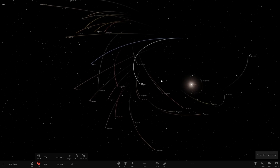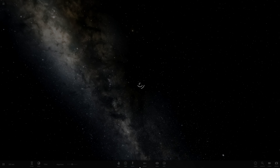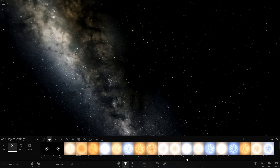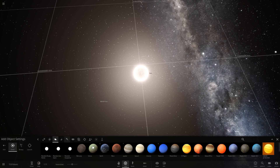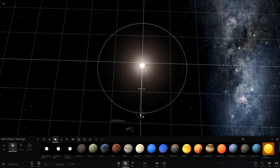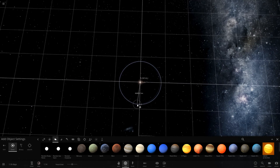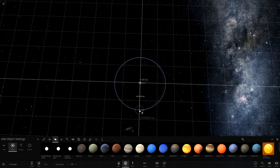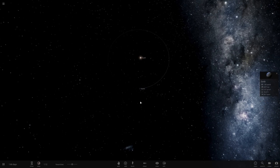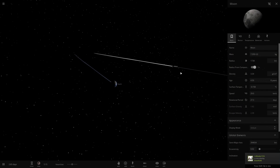We aren't even orbiting Earth anymore — whoops. So we'll plop the sun back where it goes and once again put down Earth and the Moon. We can only make so many mistakes, right? This time we're going to go simpler — we're just going to modify the things on the moon we need to without the collisions, so that I can say yes, I did actually terraform the moon. This is not clickbait.